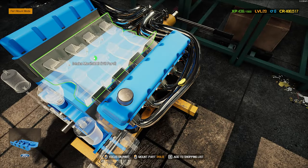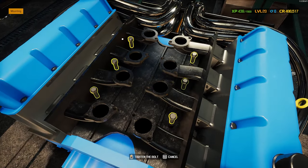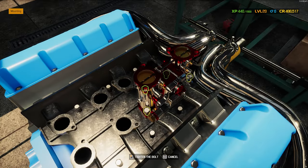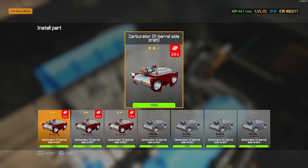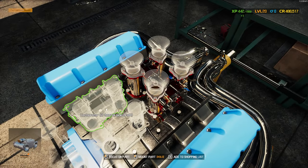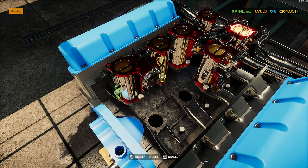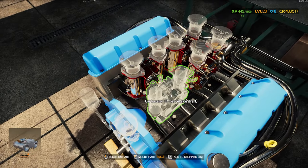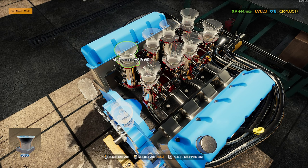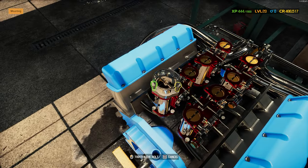We are now ready for our intake manifold — upgraded of course. It's cool that they made upgraded parts specifically for the GT40 engine. You never know sometimes with DLC if they'll include little things like that. It is cool that they did on this one, so we'll definitely be pushing some more power. Now we get our final carburetor on, and we're ready for our air trumpets.